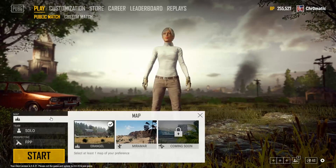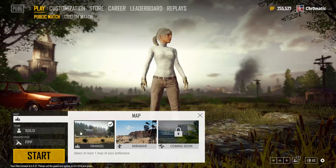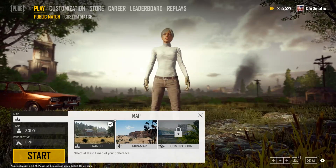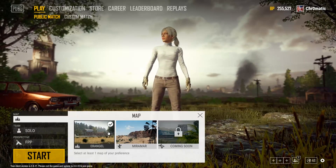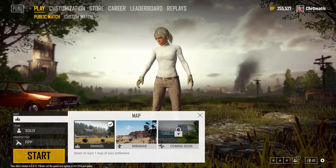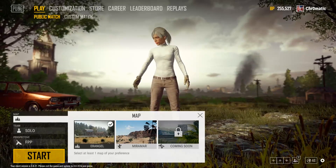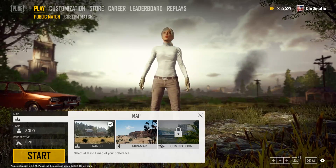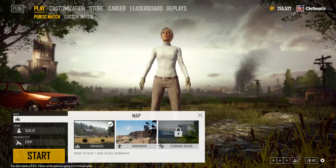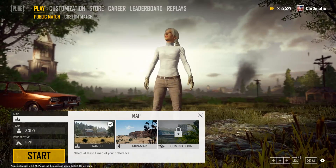The final thing is they added map selection — this is huge. People have been screaming for this for a long time. So you have Erangel, you have Miramar, and then Savage, which is coming soon as it says here. I would speculate it'll be out in the next one to two months at the very most — so probably safely summer of 2018 for the Savage map.